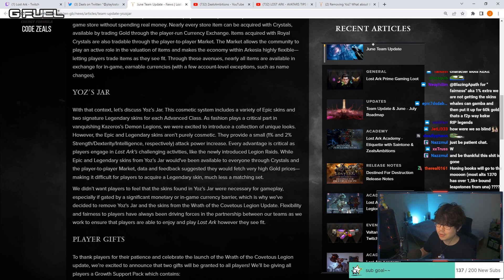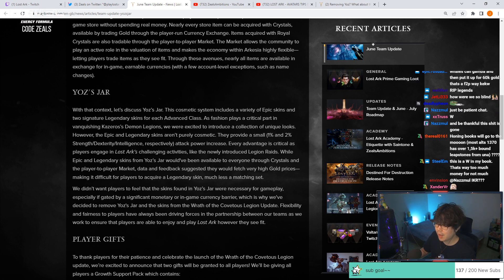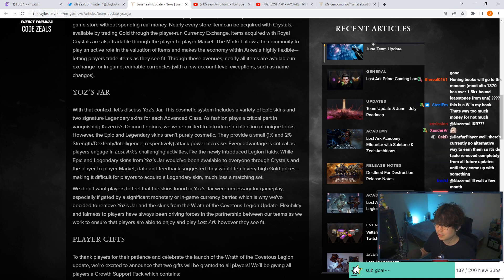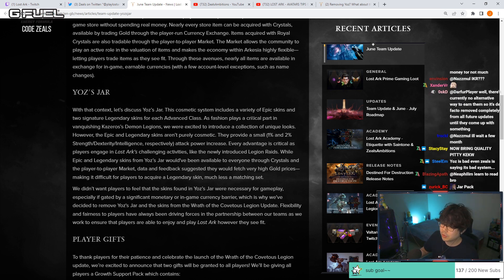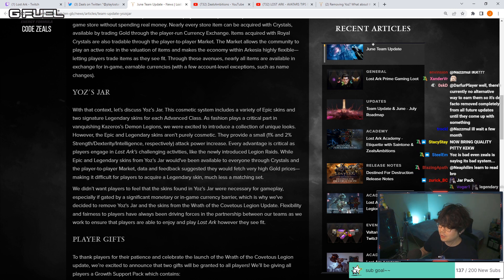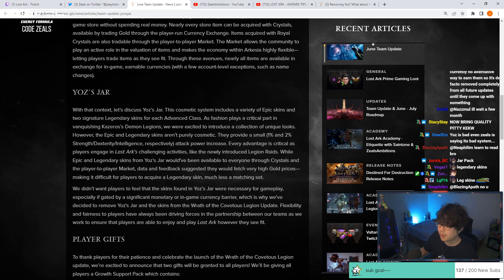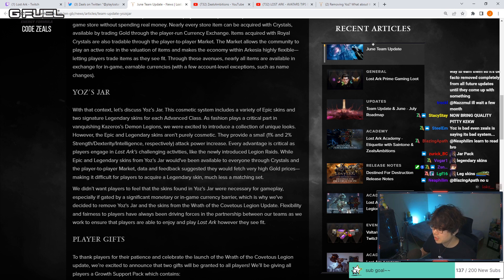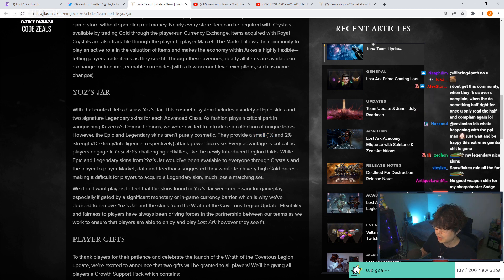With that context, let's discuss Yoz's Jar. This cosmetic system includes a variety of epic skins and two signature legendary skins for each advanced class per slot. As fashion plays a critical role in vanquishing, they were excited — past tense — to introduce a collection of unique looks. However, the epic and legendary skins aren't purely cosmetic: they give a stat buff of 1% and 2% respectively. But most people are already wearing epic, so going from epic to legendary is about a 1.905% attack power increase.